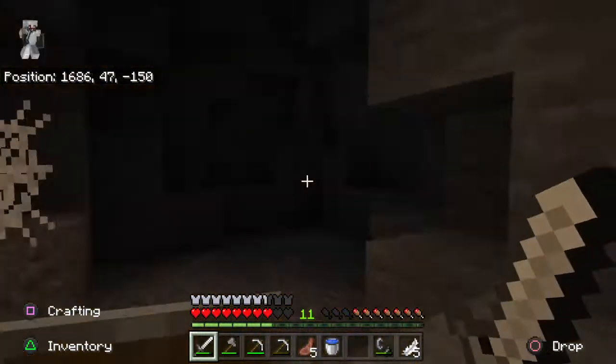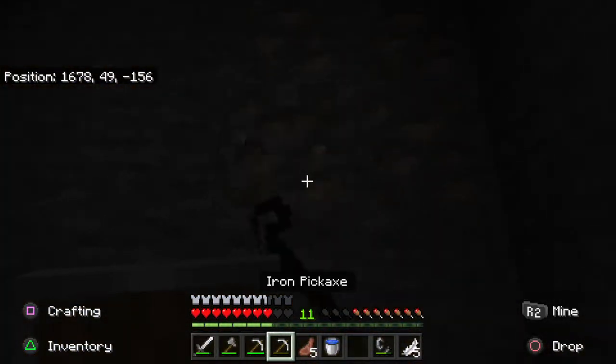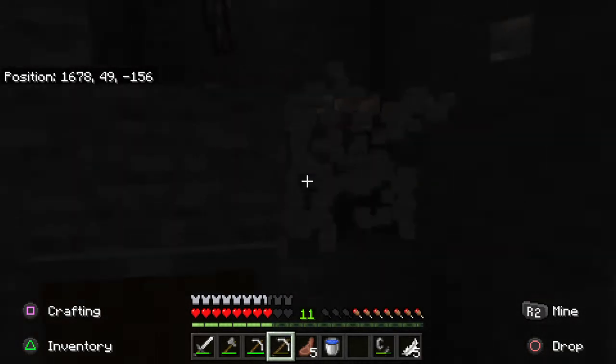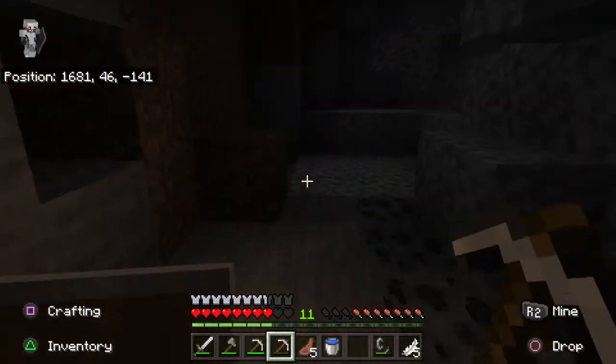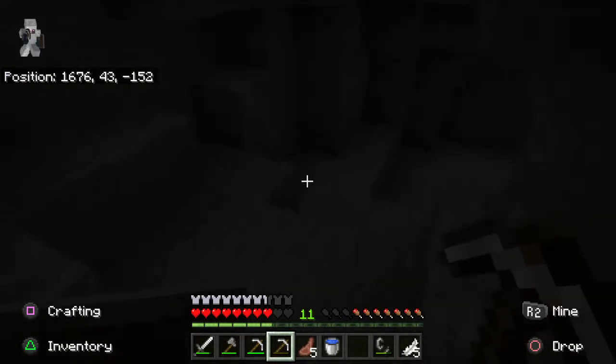That's where I first discovered this mineshaft. The cords are right — I don't think I'll write down the cords because I don't know why I'd be coming back here. There's literally no chests. I suppose I can come back here for rails, but I don't know why I'd want rails.